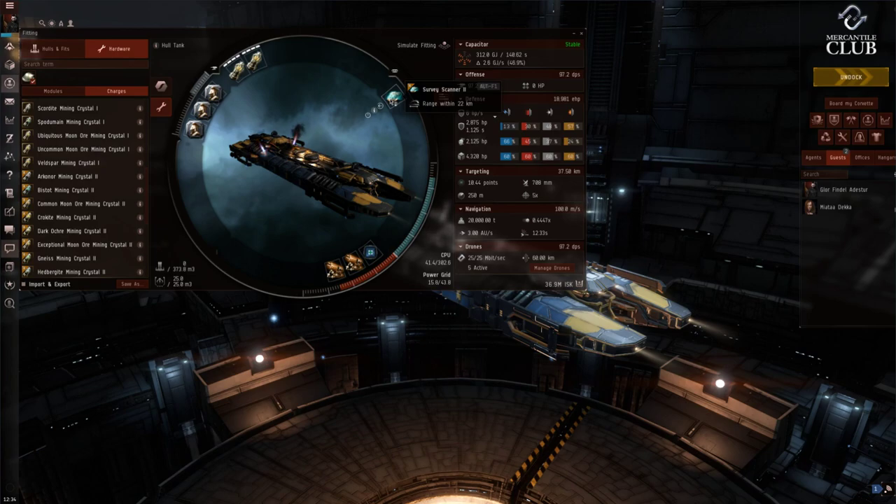Looking at the mid slots — we've got a Survey Scanner 2. One of the most powerful tools in a miner's arsenal: you arrive in the belt, pop it off, and it displays a window with all ore types within 22km of you. It lets you target the most expensive ores first and shows how much ore in m3 remains in each asteroid. For example, a rival miner might be targeting dense Veldspar asteroids with only 500 m3 left, wasting a 180-second cycle, while you target asteroids with 10,000 m3. It's a huge efficiency advantage that lets you make more ISK, so it's well worth filling the ship's only mid slot.